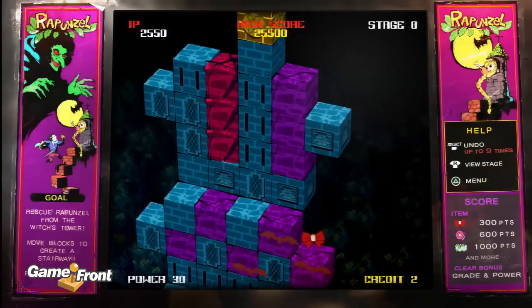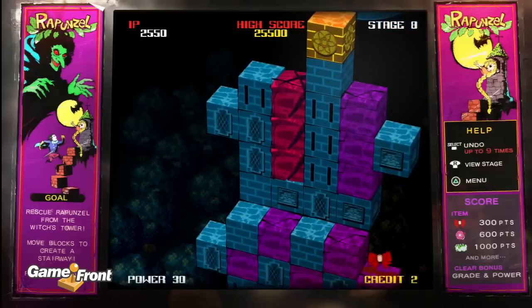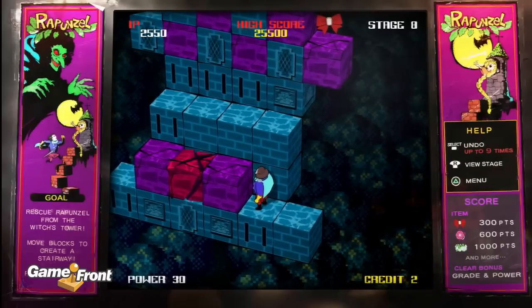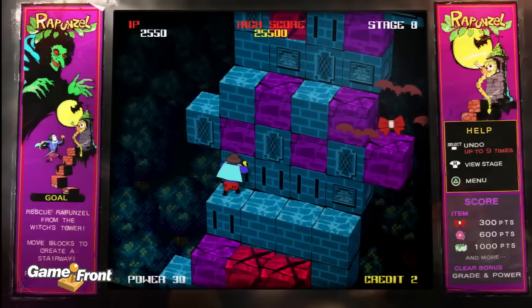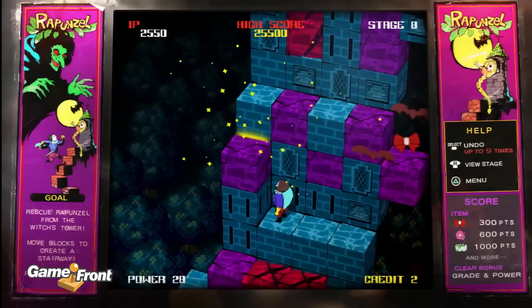This is James from Gamefront with our walkthrough of Rapunzel, the arcade game inside the game Catherine. This video is going to cover stage Adaroonie. We're going to be using a strategy of pulling blocks and shoving them around in order to create stairs to get up to the top of the tower.